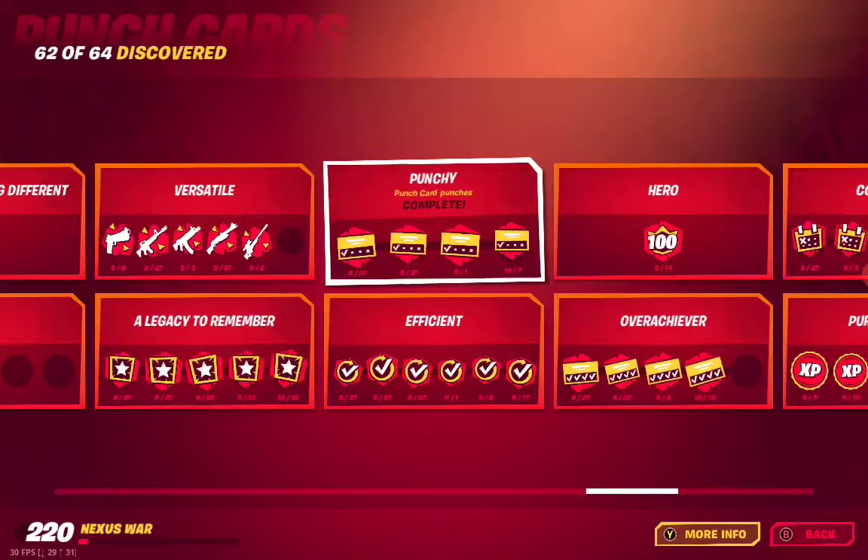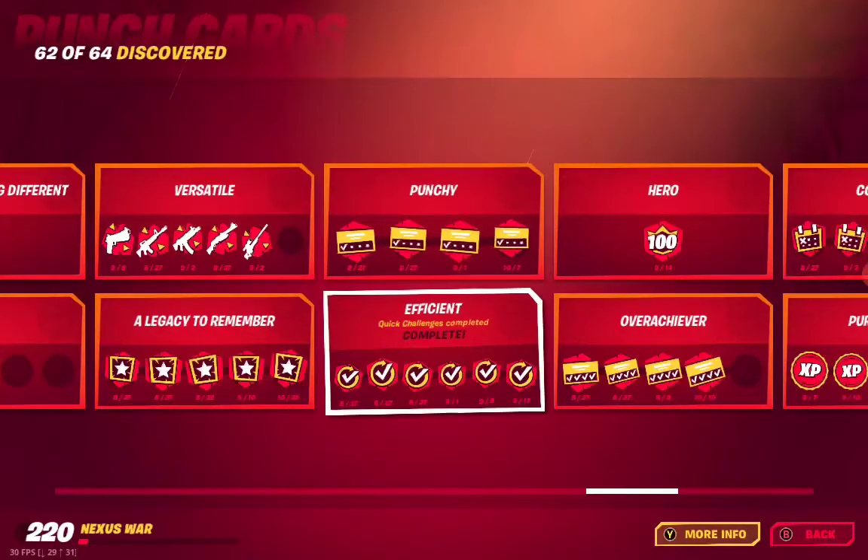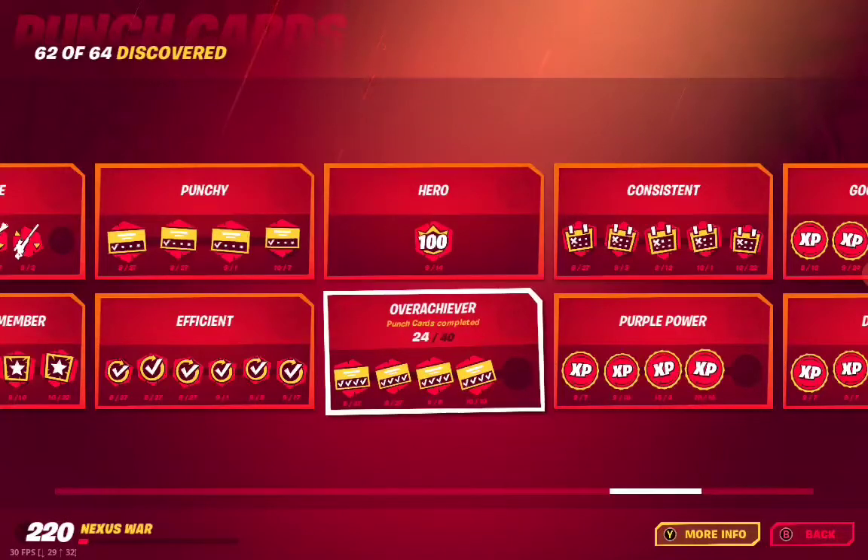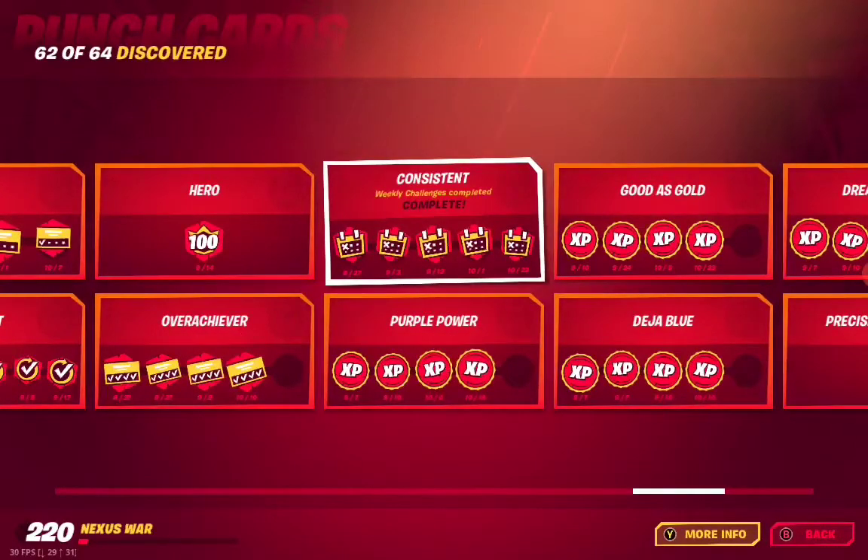J03 Efficient — quick challenges completed, also complete. J04 is reach Season Level 100 — I actually reached level 220. J05 Overachiever — punch cards completed, I've got 24 out of 40 completed punch cards so far. J06 Consistent — weekly challenges completed, and that's complete.